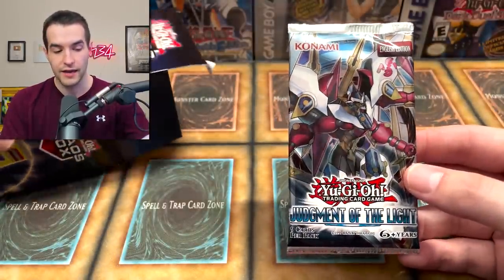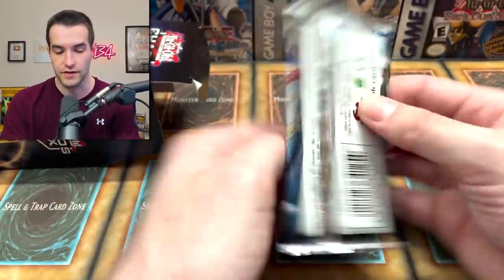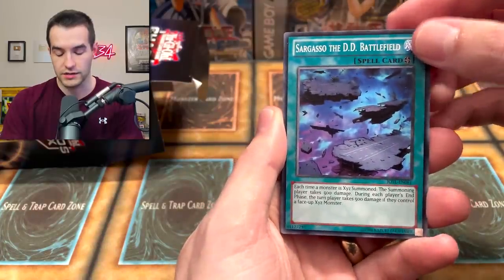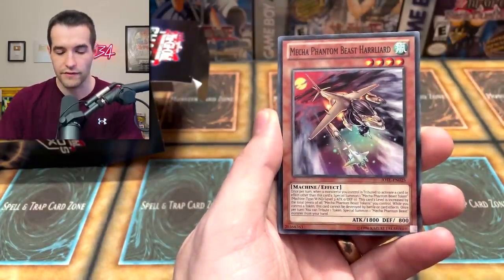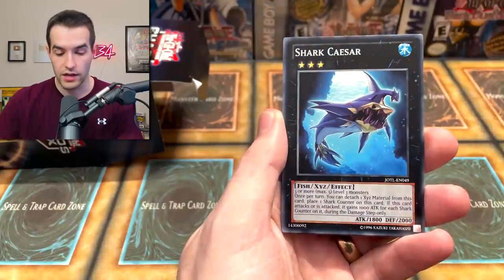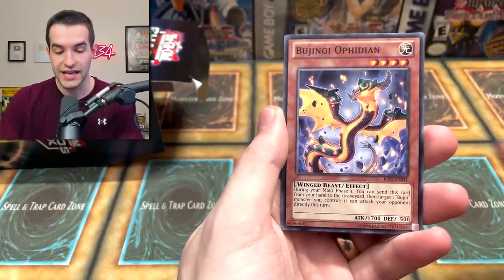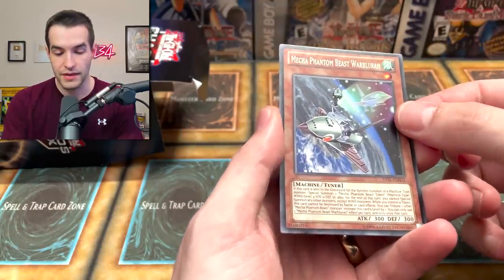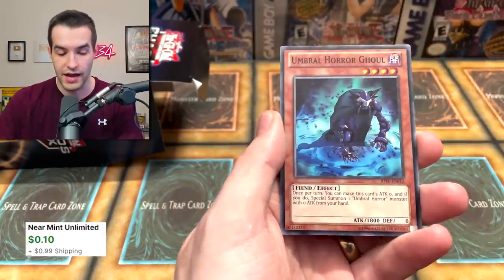It's another Chickalattes pack — can we get a second Chickalattes in this video? Sargasso — we still need the Star Eater, let's go. Mecha Phantom Beast Haliard, Spell Recycler, Mecha Phantom Beast Colt Wing, Shark Caesar, Bojengi Ophidian with Bojim Fidel, Mecha Phantom Beast War Bluron, and the Umbral Horror Ghoul. Nothing in that one, no Chickalattes — no big deal. We have four packs to go.